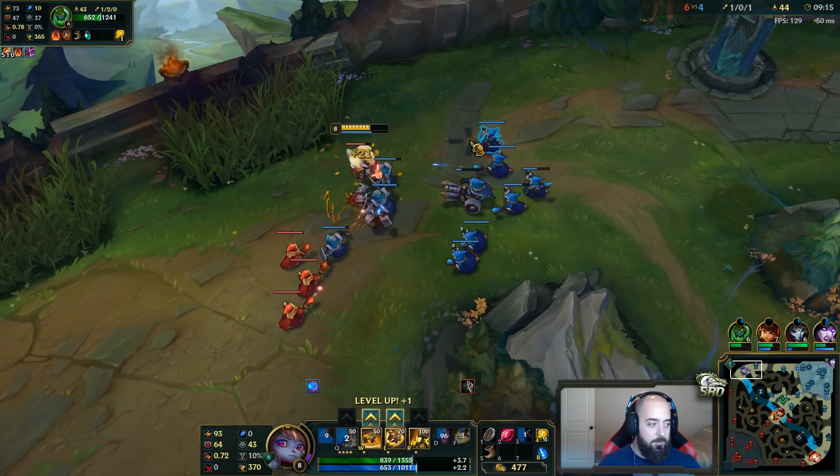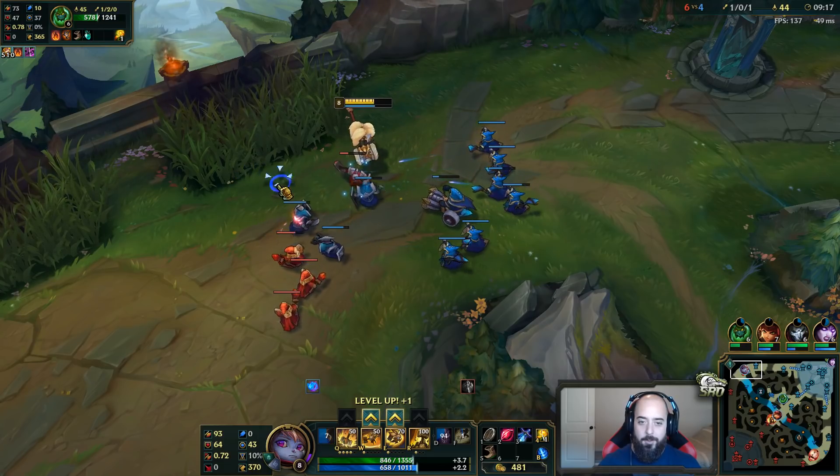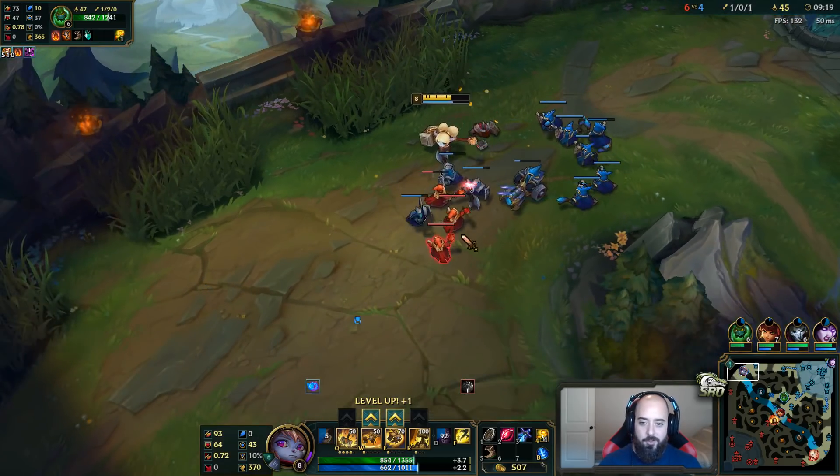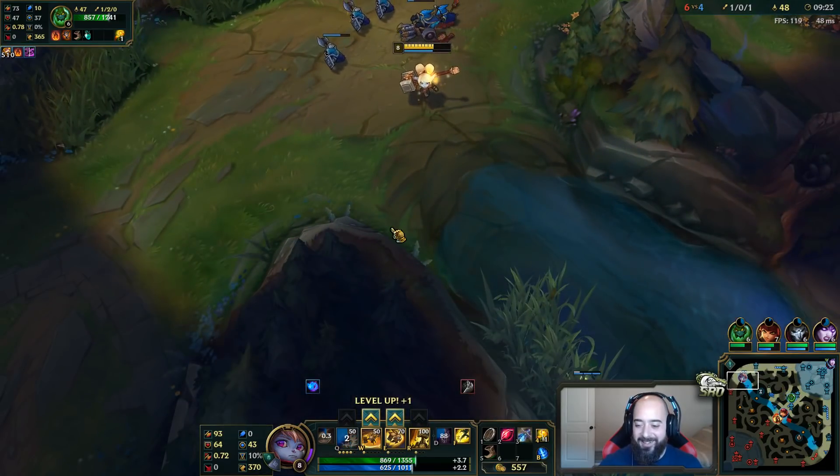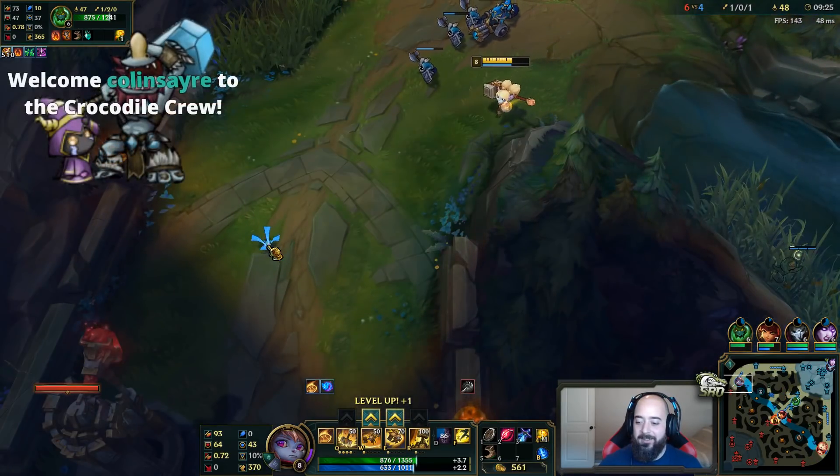I don't know what happened to Zach there — couldn't jump over that wall, too thick. Well, he didn't charge up his jump at all, that's why obviously. That was probably a free kill. League of Legends, dope.